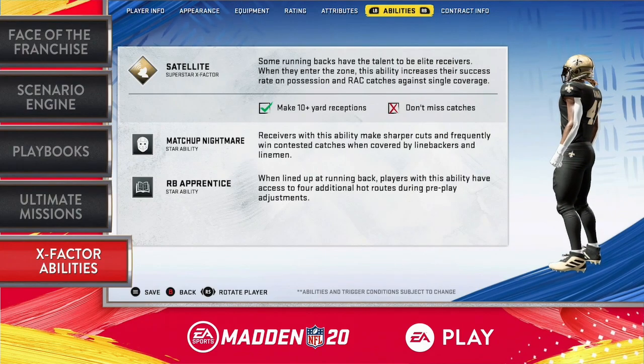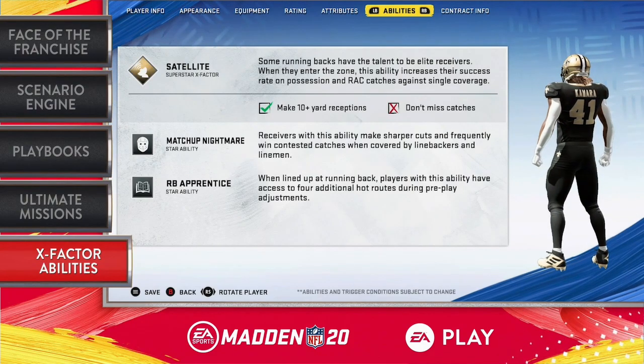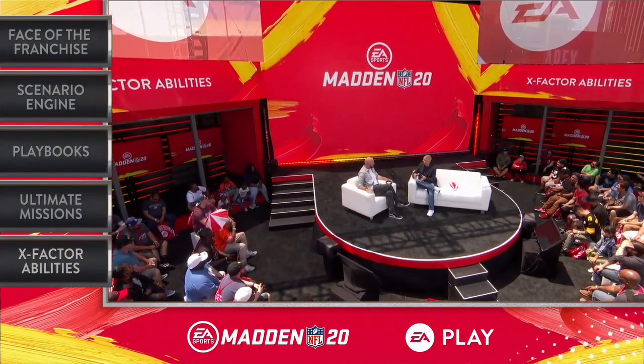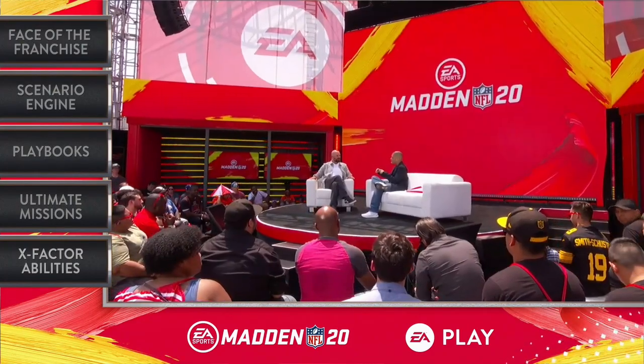Can you explain the difference between zone abilities and Superstar abilities? So for zone abilities — we talked about Satellite — what's going to happen is in-game, you're going to get some in-game objectives on how to get your player in the zone. Clint's going to talk a little bit here about how you're going to be able to knock them out of the zone.